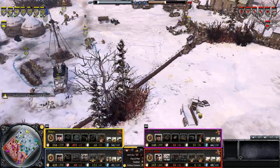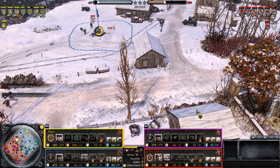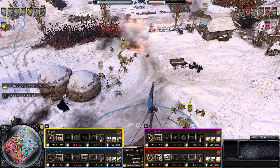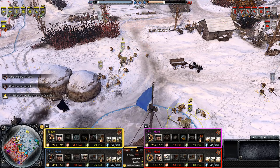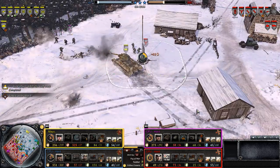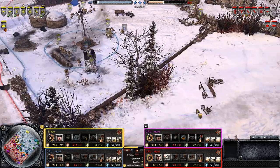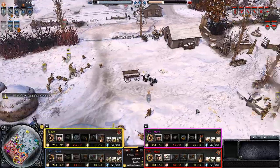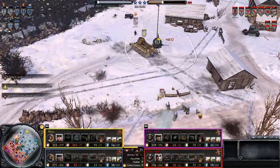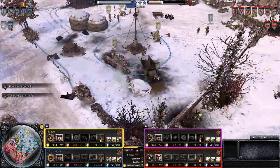Flakpanzer has arrived. A machine gun team is awaiting orders. We have a new scout car. The half-track has arrived. Our enemy has only 200 points. The new grenadier squad is ready. We have a new Panzer IV.